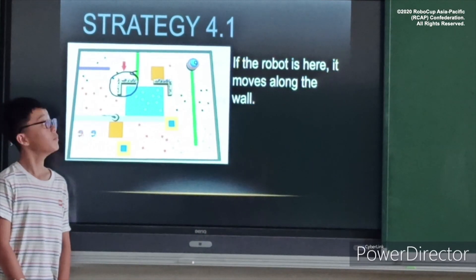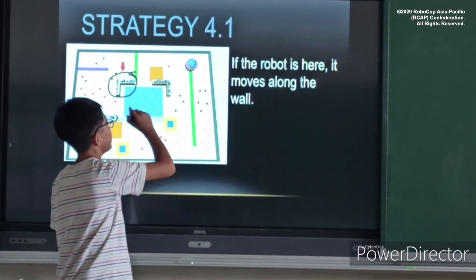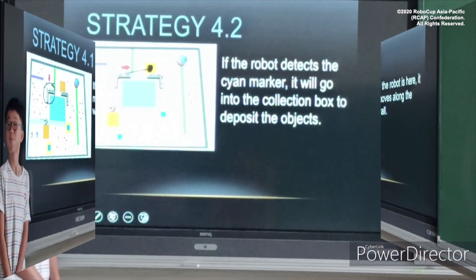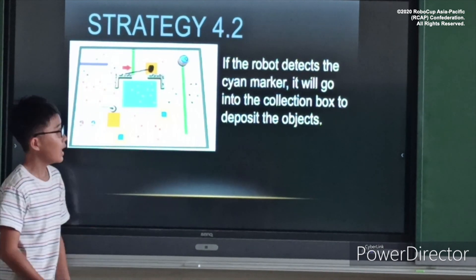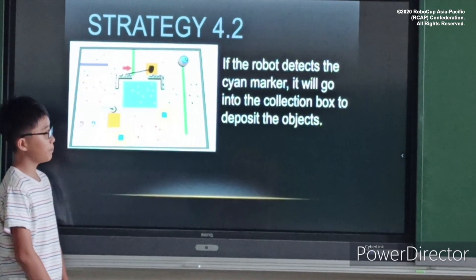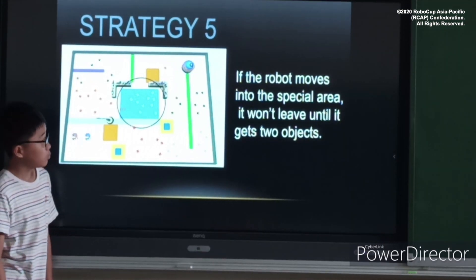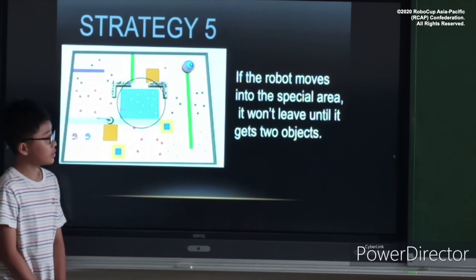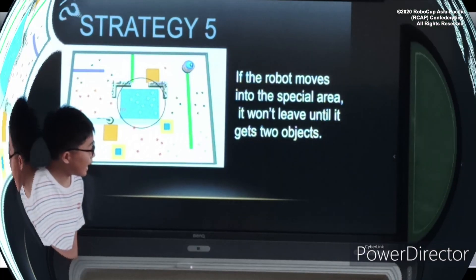Strategy 4: If the robot is near the wall, it moves along the wall. If the robot detects the slider marker, it will go into the collection box to deposit the oxygen box. Strategy 5: If the robot moves into the spatial area, it won't leave until it gets two objects.